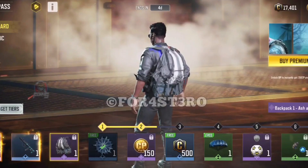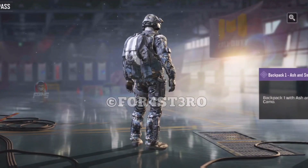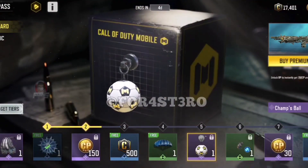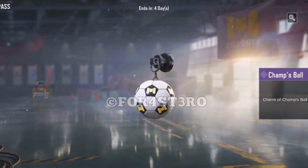Next we have the Ash and Snow backpack — personally I like it, it's something different, definitely not bad. At tier 5 we have the Champs charm, which is nothing crazy — it's a football with some cotton logos, it's all right.